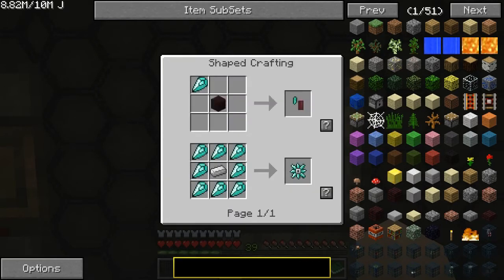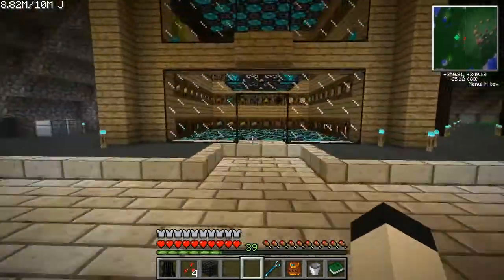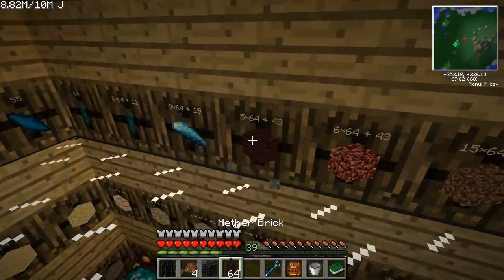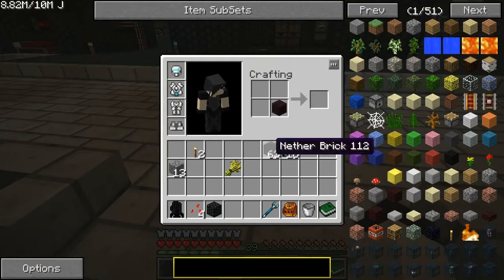I want to press U. Combine with a nether brick. The thingies are over here — I went out and got a bunch of that with my fortune pick so I could be prepared on fertilizer. But anyhow — Wrath Igniter.